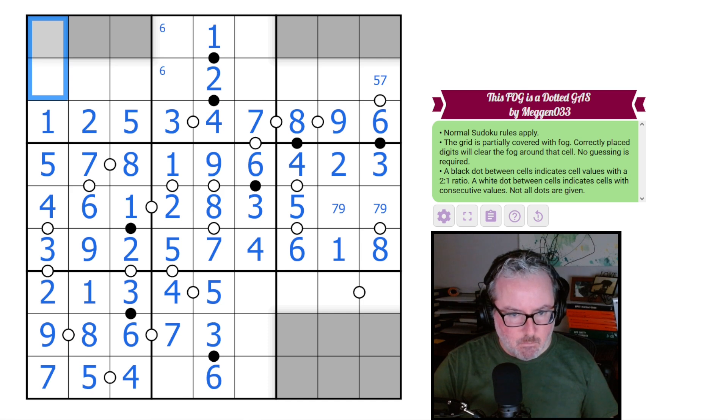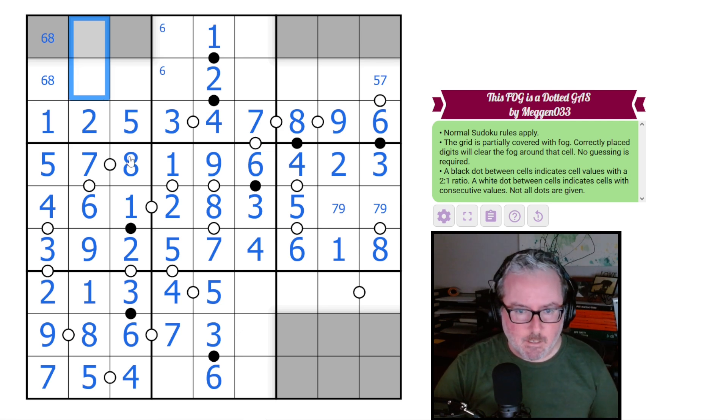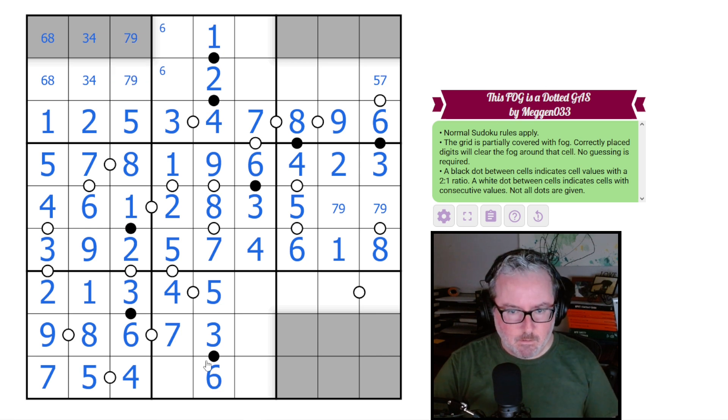Now we know these pairings — six and eight, three and four, seven and nine. There have to be ones and twos here — a one-two and a one-two pair. The ones and twos go here, and these cells have to be from eights and nines. One of these is going to be a five. Looking at this cell, it can't be from one, two, three, or five, so we get six, seven, eight, nine. It can't have a nine because it would break the eight-nine pair here.